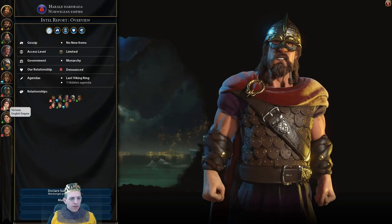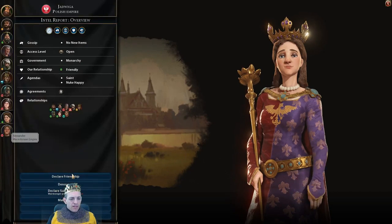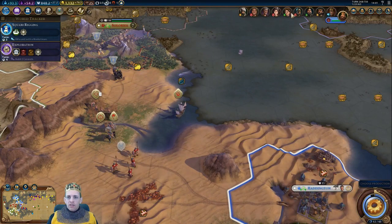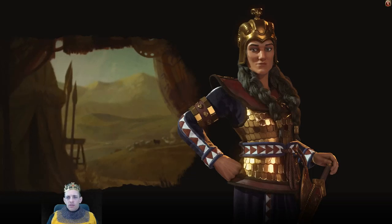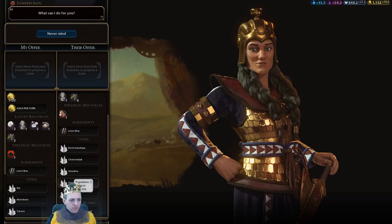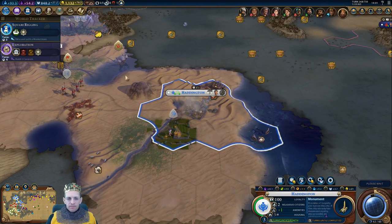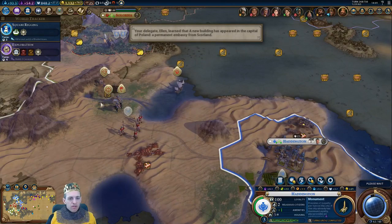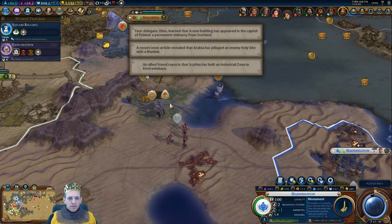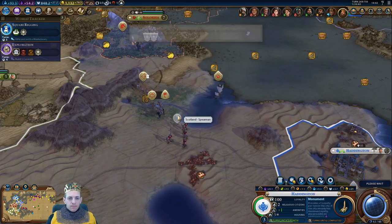Can I have an embassy here? No. Cyrus — embassy, no. China — embassy, sure. Trajan — embassy, yes. Norway, Harold — no. Victoria — embassy, yes. Alexander — no. Why can't I ask Tamiris not to settle? Let's get started with the monument then. I really hope she doesn't settle there. She hasn't yet.